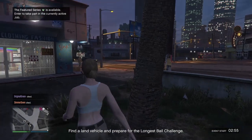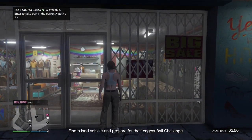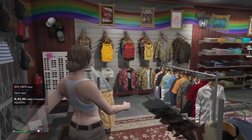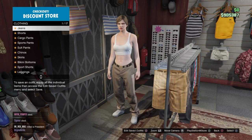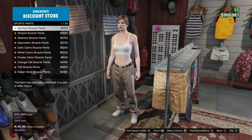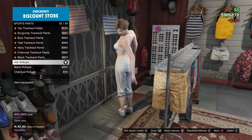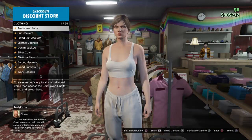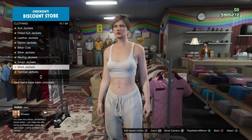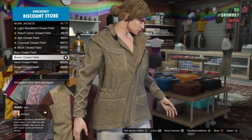Once you're in, go to the clothing store. If it doesn't let you go inside, just find a new lobby. Inside the clothing store, head over to the Pants section, go to Sports Pants, and pick the Ash Roll Ups — number 52 out of 54, so the last two. Then head over to Tops, then go to Work Jackets and scroll all the way down to number 14, the Brown Closed Field, number 14 out of 17.